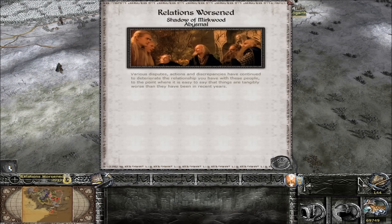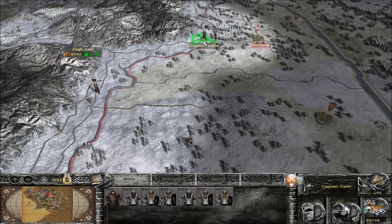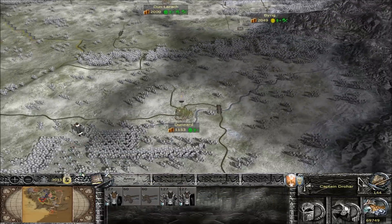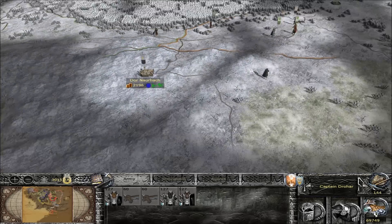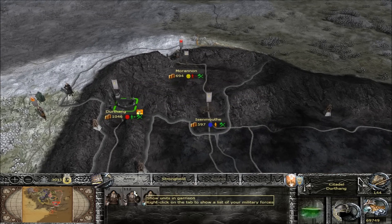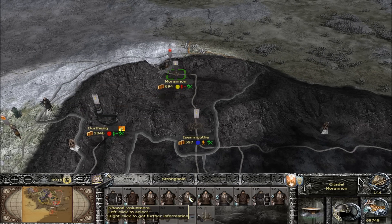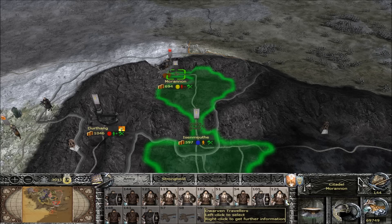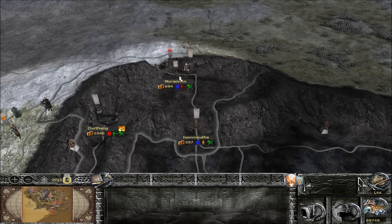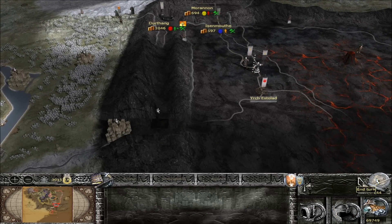Those guys can stay there. Is there anything else we need to do? The rest is pretty much just admin moves. These guys can keep going. I wish this big army wasn't sitting right here - let me see if I can pull some guys out without them going crazy. Yeah we can. I don't think they're going to attack us, but let's leave them there for now just in case I do decide to attack. Let's move on to the next turn after a little bit of admin.